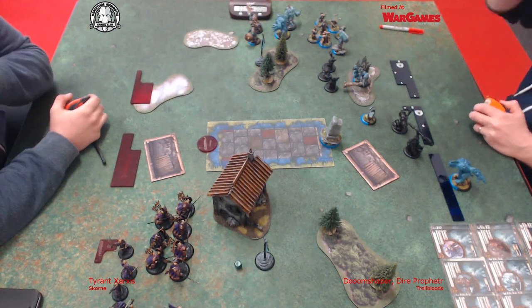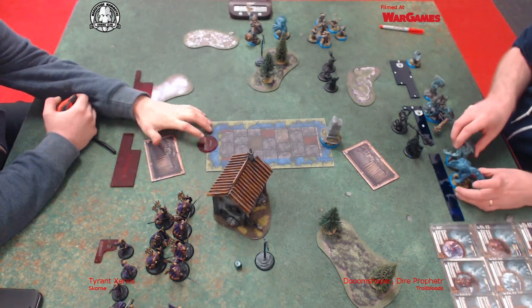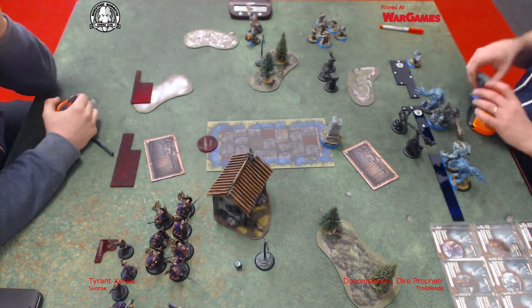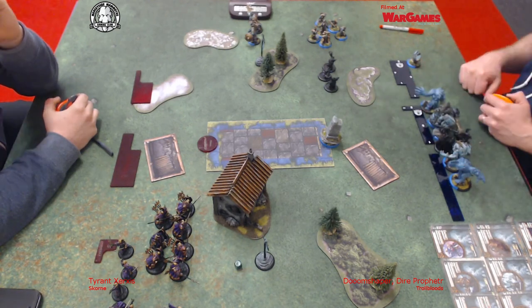I've used this list on the YouTube channel before - it's Doom Shaper 3 in the Pyro of Dunia tier. We've got two Maulers, Earthborn, Mulg, a Bouncer and an Axer for his tier. That's the battle group, the Full Creelstone, Dunia Knot, 10 Whelps and a Runebearer.